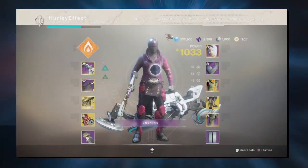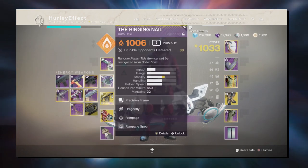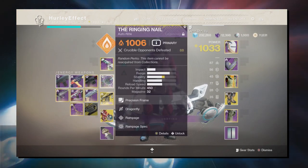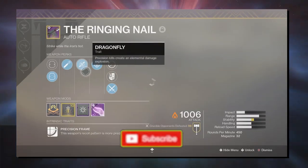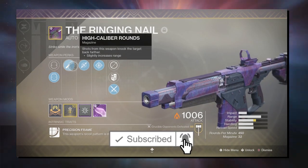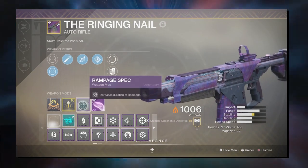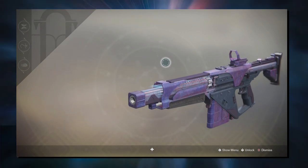Hey everyone, welcome back to another video. In this one we are looking at the Ringing Nail, which is the auto rifle. This is the curated version with Rampage and Dragonfly, also High-Caliber Rounds, masterworked. Also has Rampage on it — this thing is a workhorse.